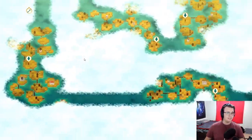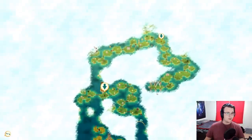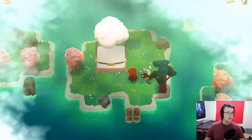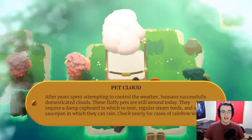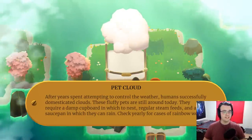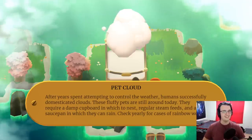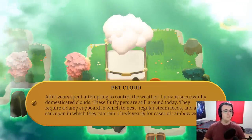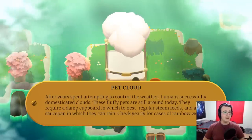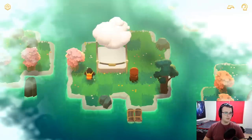Either way, we've gone such a far distance. It all started here and now we are just everywhere. We'll have to hit up that carousel next. What's the deal with this cloud? Pet cloud. After years spent attempting to control the weather, humans successfully domesticated clouds. These fluffy pets are still around today. They require a damp cupboard in which to nest, regular steam feeds, and a saucepan in which they can rain. Check yearly for cases of rainbow worm.